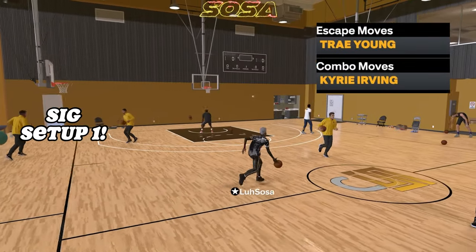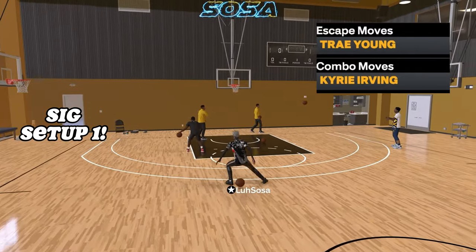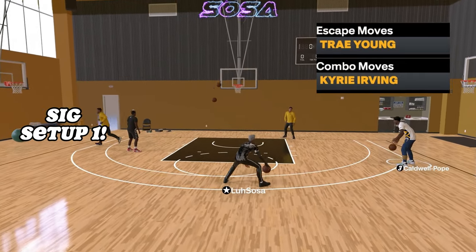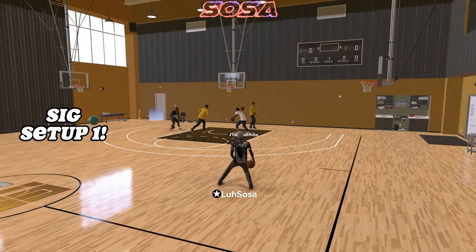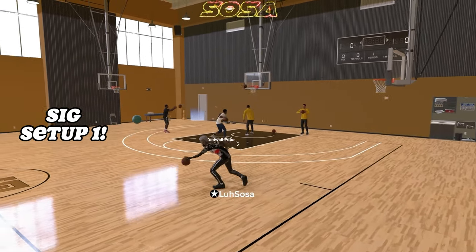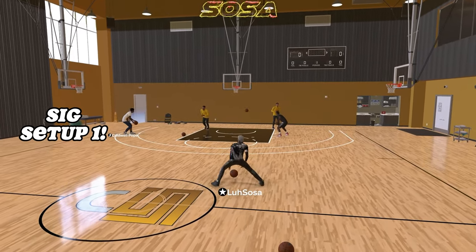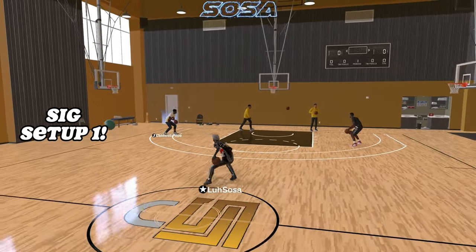For escape moves I use Trae Young — I feel like it's the fastest and gives you the most separation when you L2 cancel, and it looks more unpredictable. For combo moves it's Kyrie Irving — I personally don't use combo moves that much, though Steph Curry and Darren Fox also have nice ones. I do feel like when I have Kyrie combo moves on, my combos come out a little more shifty.